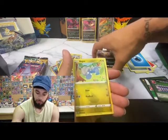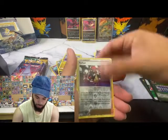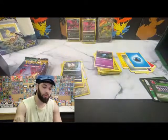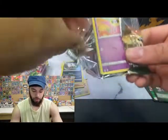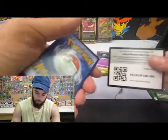That was from before this channel, sorry guys — you don't get to see it. But that was out of my first booster box, first pack. Card code. Leaf energy.